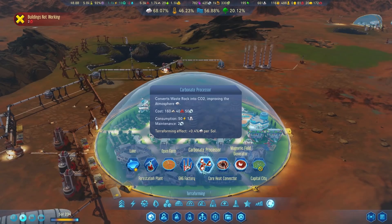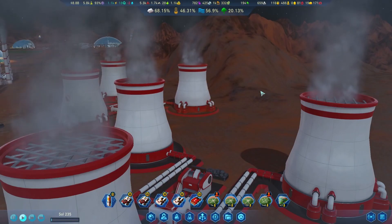Three new wonders are added to Green Planet. One of the new projects is the carbonate processor, which burns waste rock to increase the density of the atmosphere.